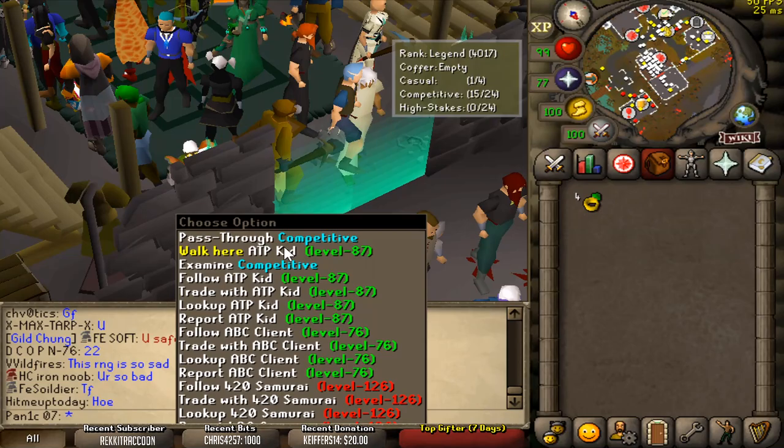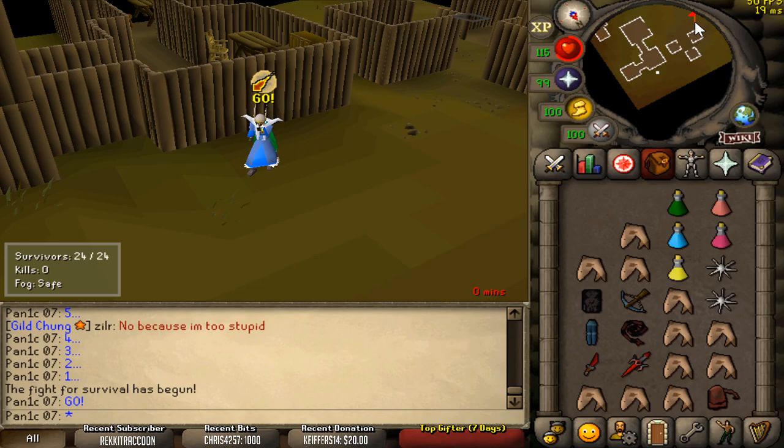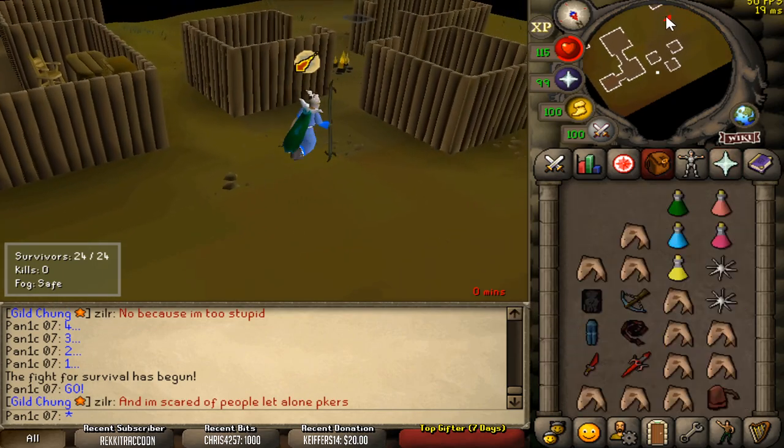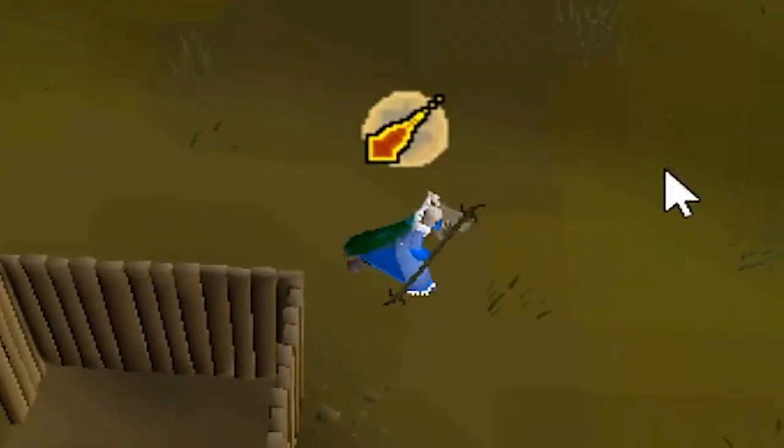Once you've set up your inventory, just click on this portal and you're now in a game. What I do is I always pre-brew so that I'm full health. Take magic and have your augury on. What you want to do is basically freeze your opponent as fast as you possibly can.